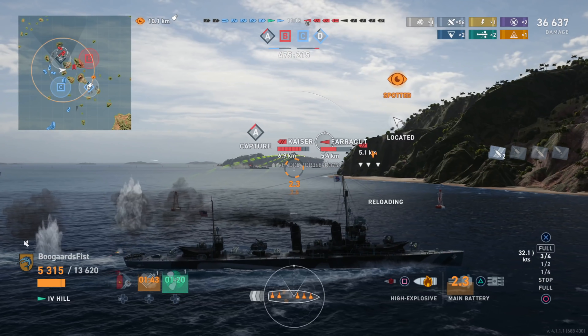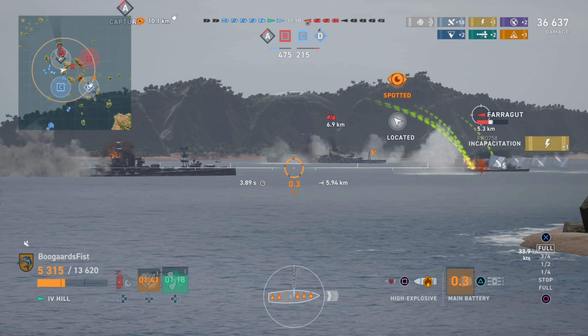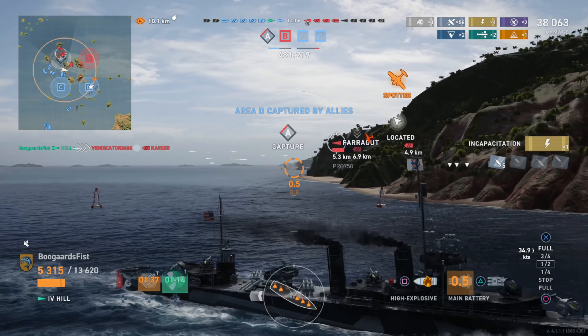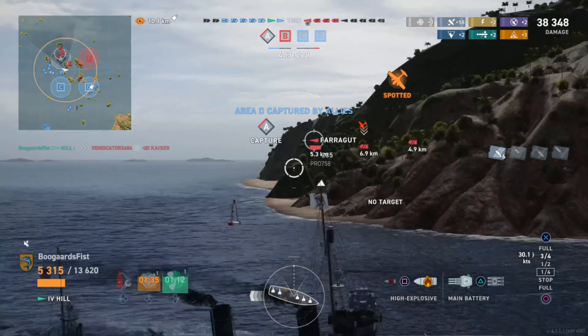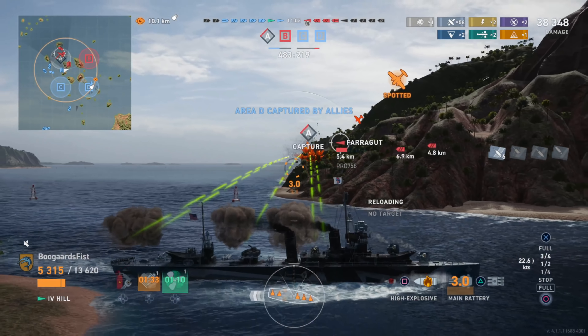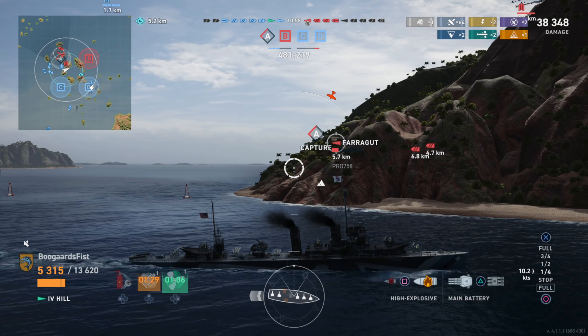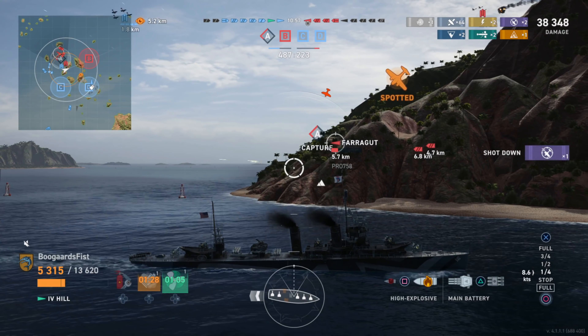That just adds to the difficulty of using these lower-tier Americans, because the torps are short-range, and until you understand these are for defensive purposes only for the most part, you might be tempted to make some bad plays just to force the torps on them. So don't feel like you have to be using them all the time, but know with the Hill that basically whenever you're going to need them, they should be ready to go because the reload is quite quick.